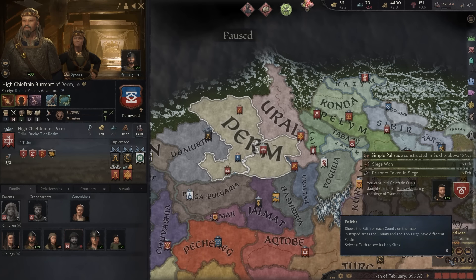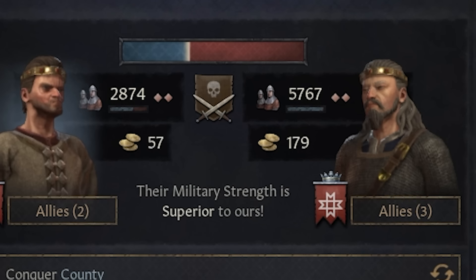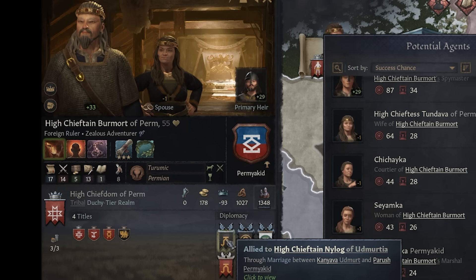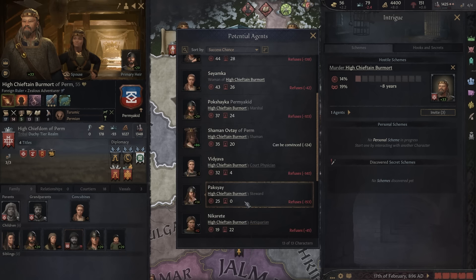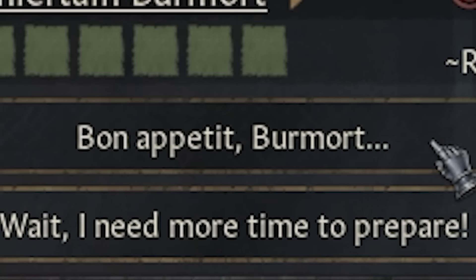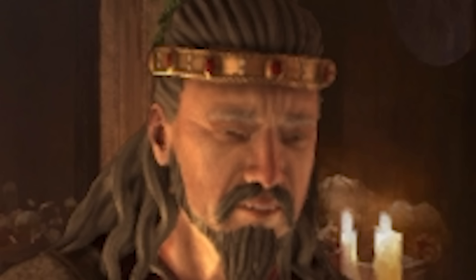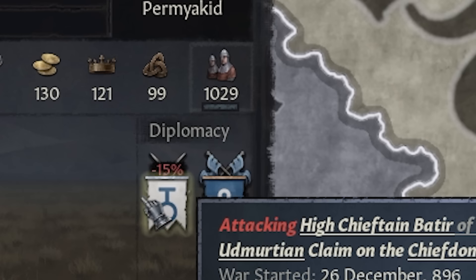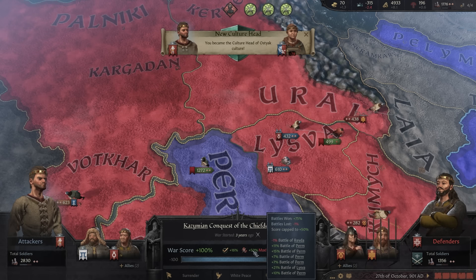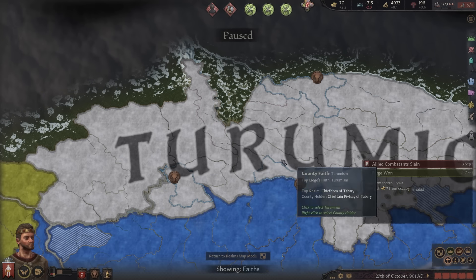Now we have to turn our eyes to Perm. They look rather menacing — if we declare war they have 6,000 guys. So I'm going to try and just murder their ruler. If he dies, he loses all his allies. We got a 61% chance — let's give it a shot. It must have been something he ate. Now they only have 1,000 guys and they're getting warred on. After winning a metric ton of battles, we enforce the demands. We now have three holy sites.